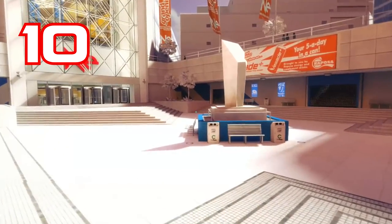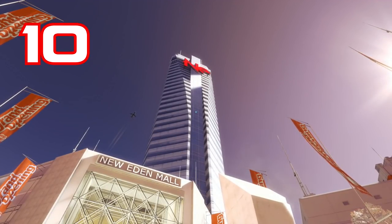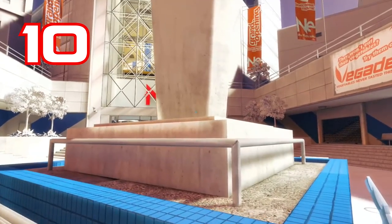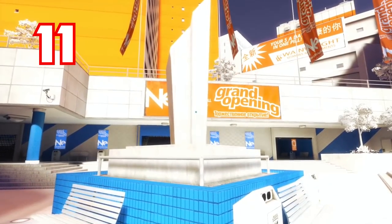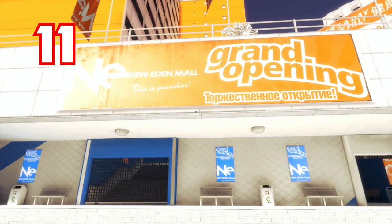Number 10: The New Eden Shopping Mall. The Garden of Eden is a biblical paradise, of course, and here we have a shopping mall version of it that's due for a grand opening. Number 11: Continuing with the same location — whilst most of the game features signs written in English with occasional bits of Chinese, making it difficult to know if this game is set in the West or the East, and I think that's part of the point, here we have a Russian translation of the phrase 'grand opening.' So we have all three of the world's major powers present in this city's written languages. It's like they've all blended into one.